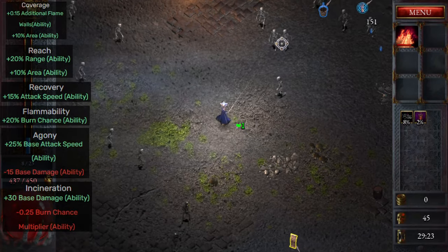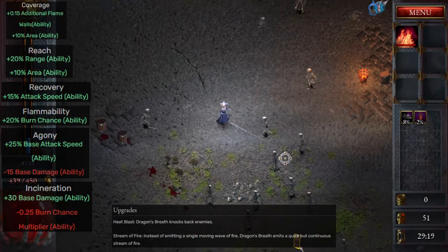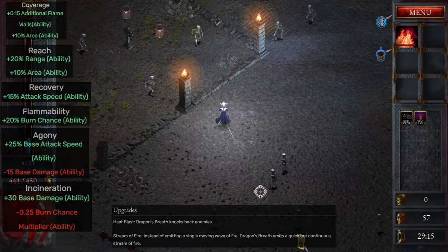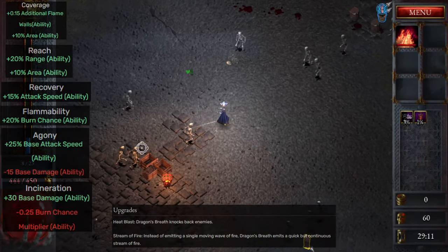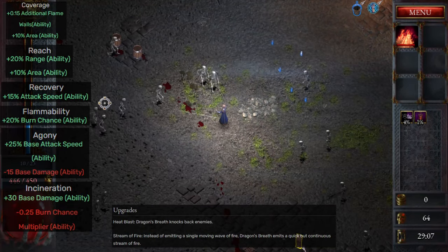Dragon's Breath has two simple upgrades. Heat Blast, which will add a knockback effect to the wave, and Stream of Fire, that turns the wave into one continuous flamethrower. Since the knockback can knock enemies out of other attacks, I would always opt for Stream of Fire.